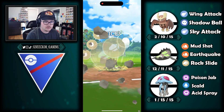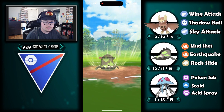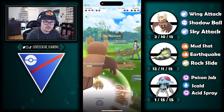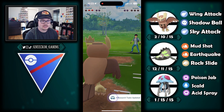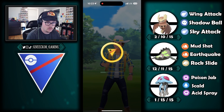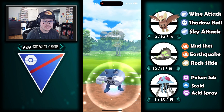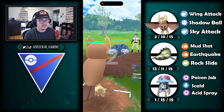We're in an interesting situation with Stunfisk, but we're able to rock slide Sceptile down. We hit it with rock slide, they do have the shield, we swap right into Noctile, and we're able to knock that Sceptile out. GGs on that one.